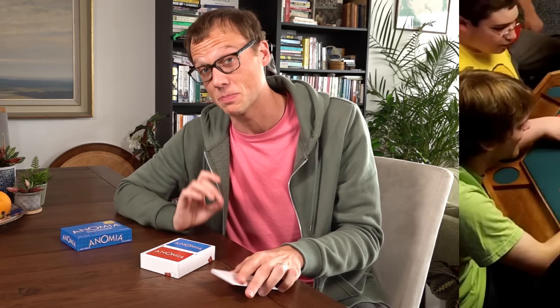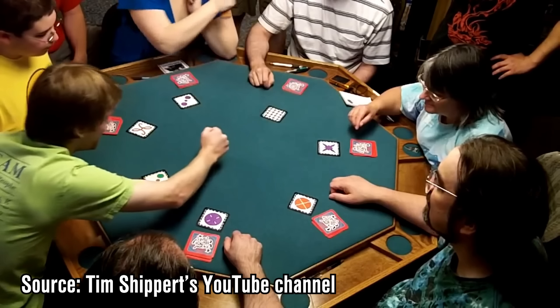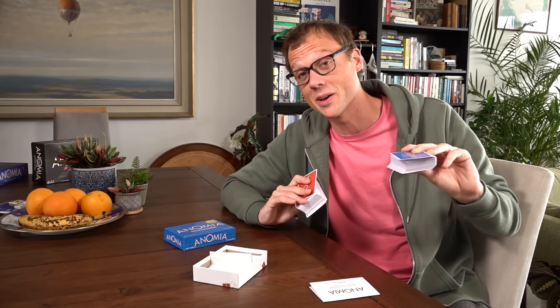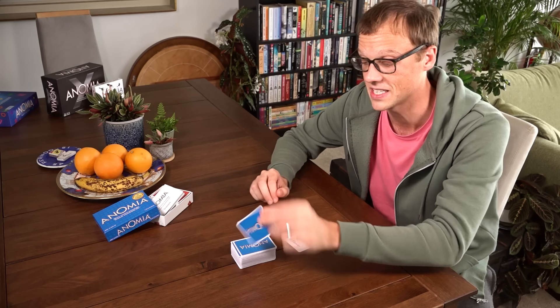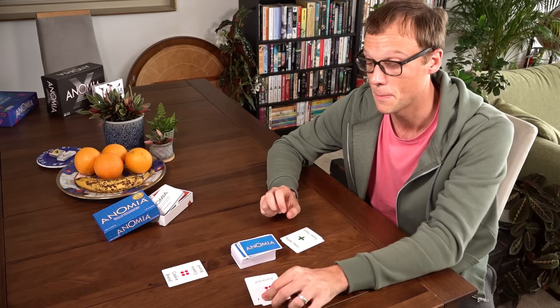Anomia actually has the same structure as the knuckle-crushing dexterity classic Jungle Speed. Except where that game messes with your reflexes and pattern recognition to trick you into making stupid mistakes, Anomia demolishes your ability to remember words. Let's set up the game. In Anomia, three to six players sit in a circle and take turns flipping cards off a central stack, waiting for two symbols to match.